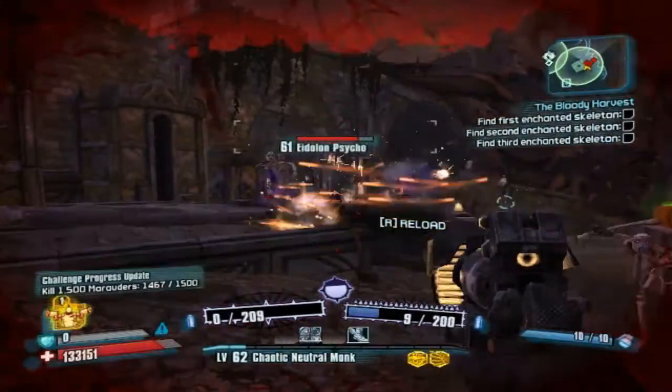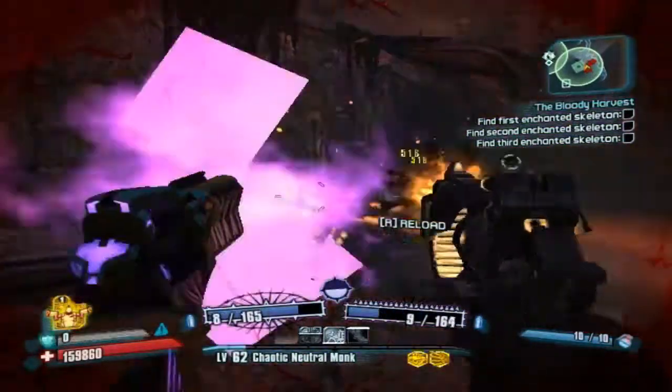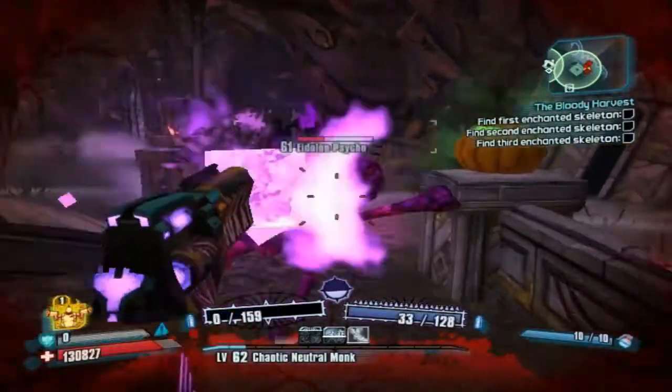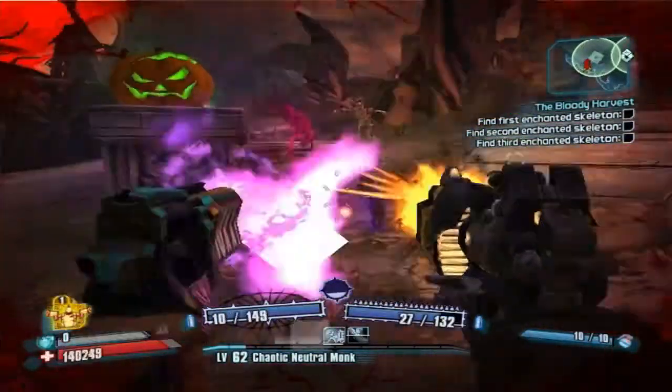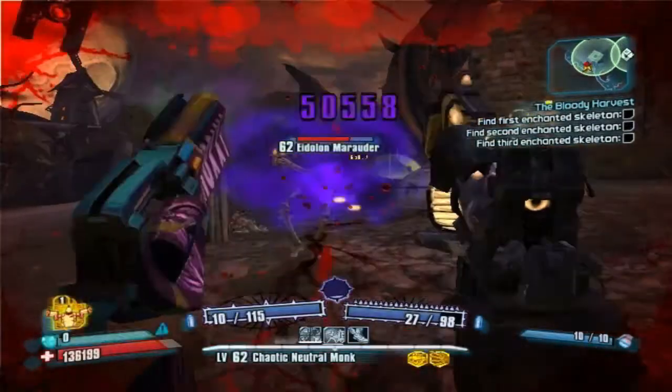We'll need the bones of wizards to clear our bones. Wizards? Handsome Jack had wizard bones — I'll go ahead and teleport back to the Dragon Keep and get some freaking bones from him. These skeletons, though — they're scary. They have guns!